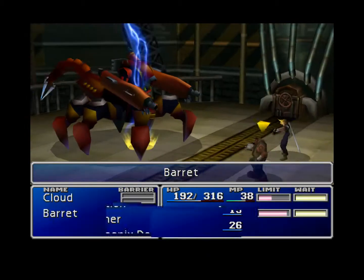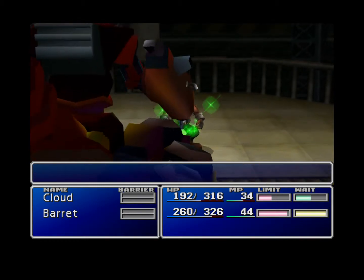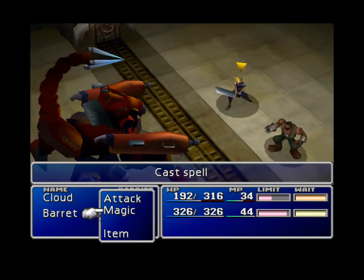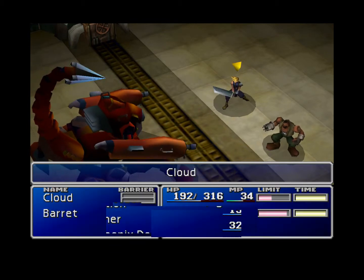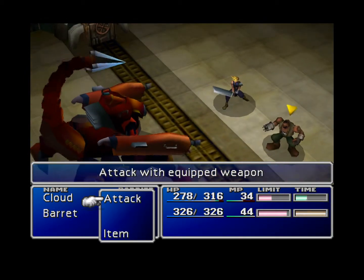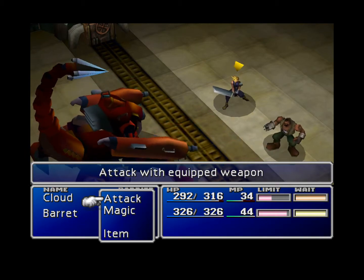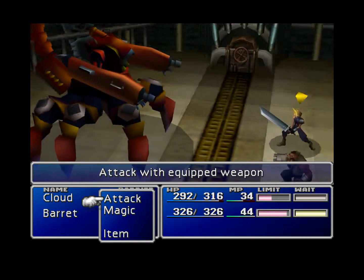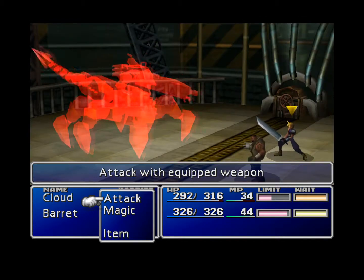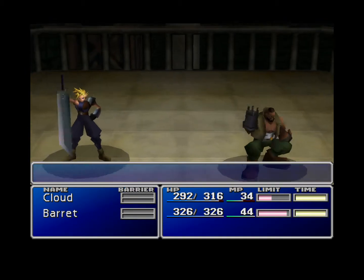I'm going to use a potion, get us healed up to max here. Despite that, I probably have plenty of time. Barrett's almost up — I kind of want to let him get hit so I can use his limit break. So this is what happens — you get destroyed by... wait, what's going on? Oh hey, it killed him! Never mind. That's funny. That's how you win a battle.